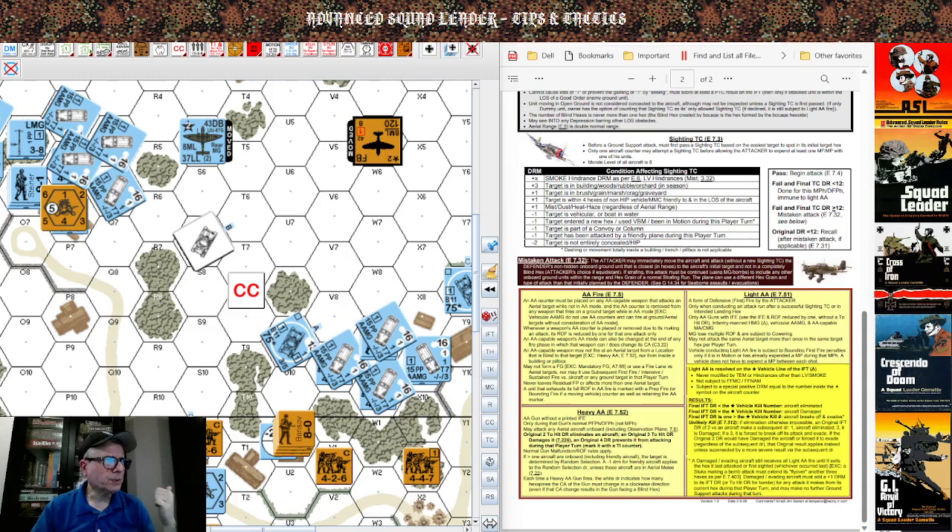So far we determined: the target is within four hexes of a non-HIP vehicle (plus one), minus one because the target is vehicular, and minus two because the target is not entirely concealed. Total: negative three DRMs and plus one positive modifier, meaning we need a ten or less to pass. Touch strike — we roll an eleven. I did not sight it, even in plain open view.